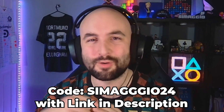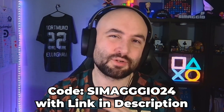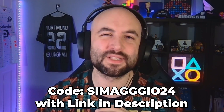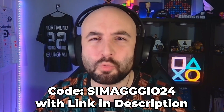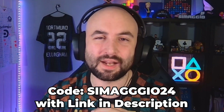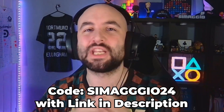If you're excited about FM24 — I'm excited about it, I'll be honest — make sure you use the code SMAGIO24 down in the link in the description to go to Fanatical to get the game for 22% off the Steam price at £35.05. If you've not done it yet, you've probably got about a week and a half left to get the early access. It is a Sega approved retailer, so no dodgy keys there.